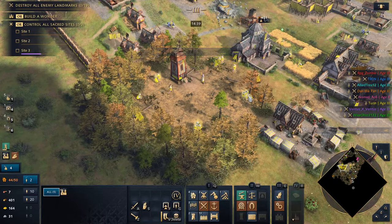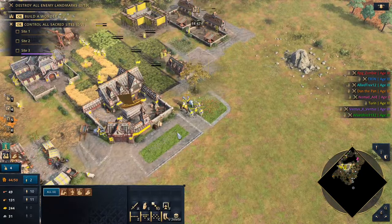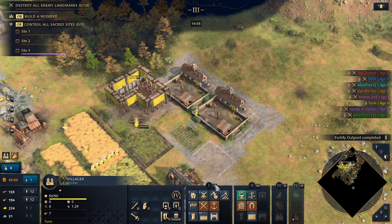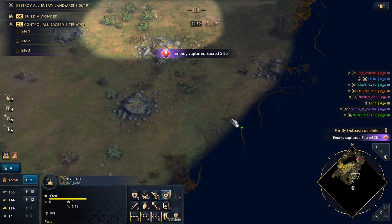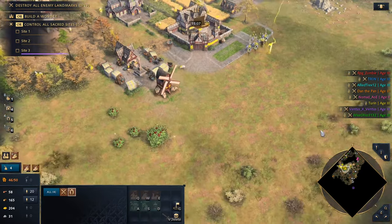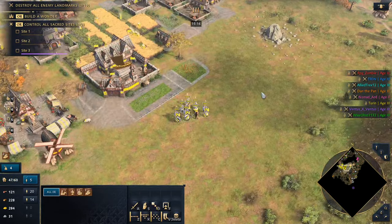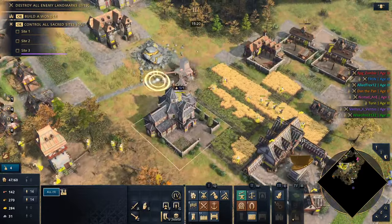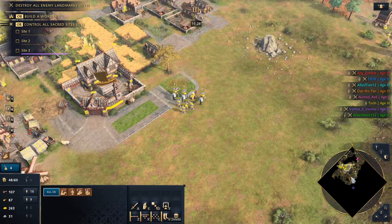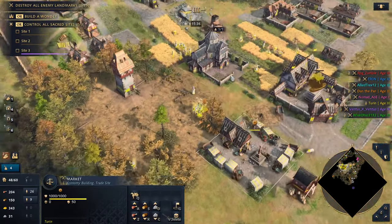Farm economy is getting set up. Going to be a very difficult hold — we're going to need some springalds to defend. Landsknechts did get buffed recently — might be a cool thing to give them a try. Good eco upgrades but our army is not very good. Spring tower up — that's going to prevent a lot of raiding. It's expensive though — 700 gold and 300 stone. Pretty crazy. Spamming knights and utilizing all our gold would be smart here.